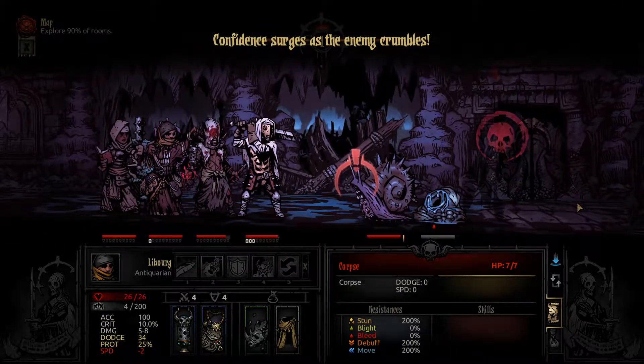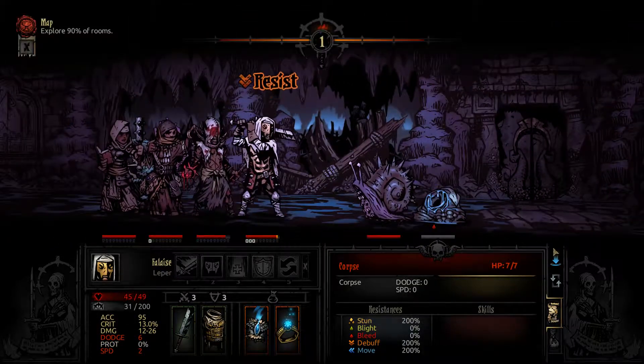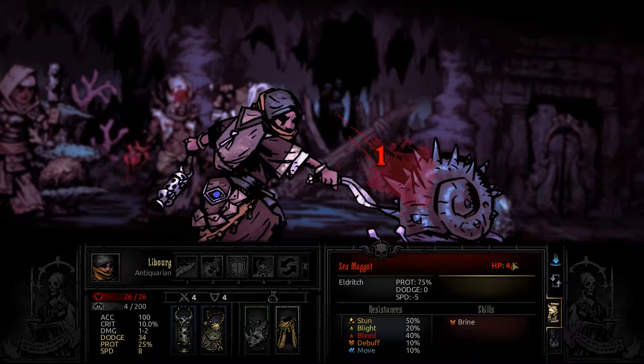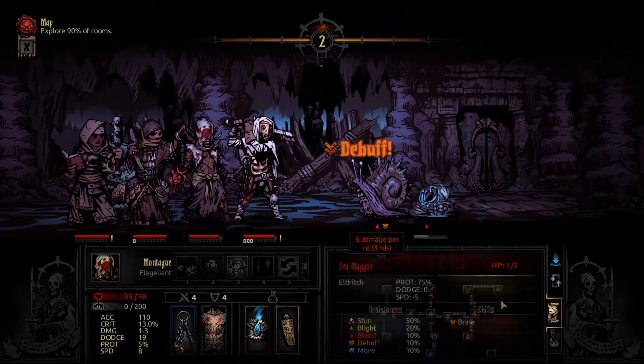So there's just one guy left. He is gonna get his attack off unfortunately — probably comes with a disease. Nope, did well to avoid that. Hit for one, not great. There he is — pretty much dead. Let's go for the party heal, make sure everyone's topped off. And you're wrecked son.